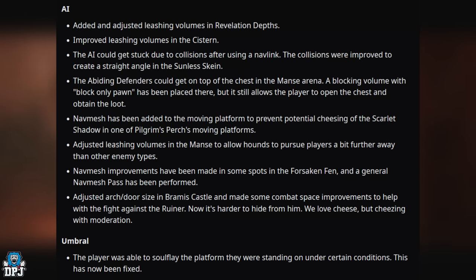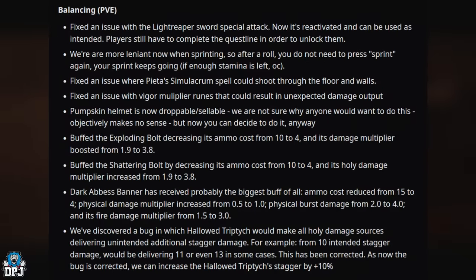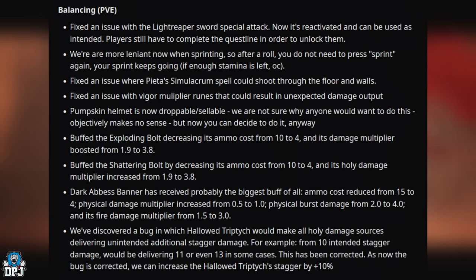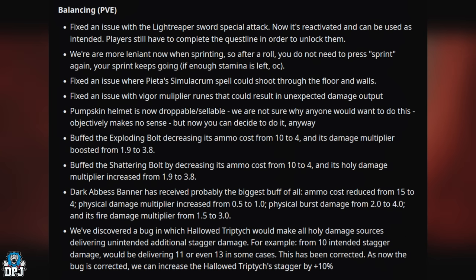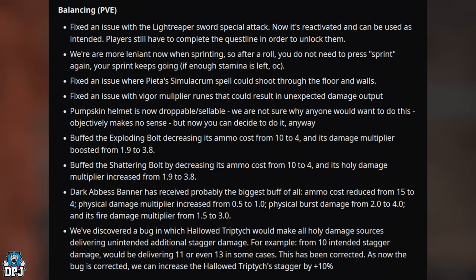In umbral, the player was able to Soulflare the platform they were standing on under certain conditions — this has now been fixed. On PvE balancing: an issue with the Light Reaper sword special attack has been fixed and reactivated; players still need to complete the quest line to unlock it. Sprint behavior is now more lenient — after a roll you no longer need to press sprint again if you have enough stamina. Fixed issues with the Simulacrum spell shooting through floors and walls, and with the Viga multiplier runes producing unexpected damage output.